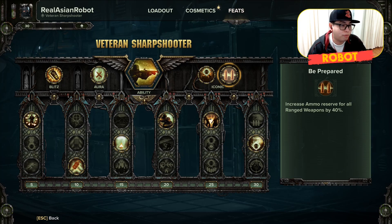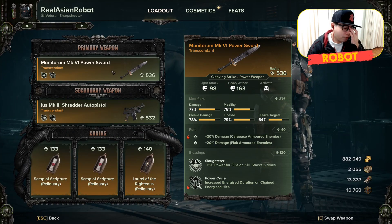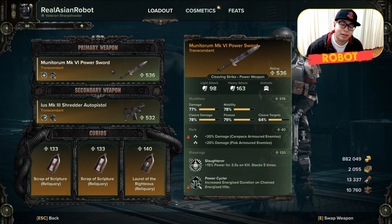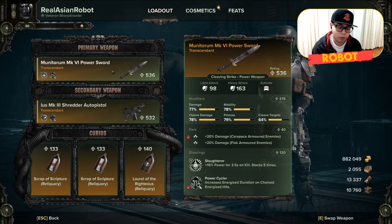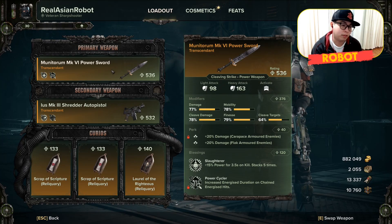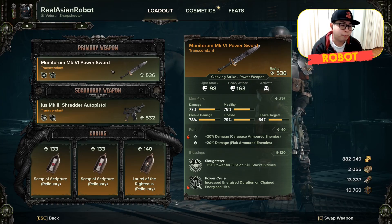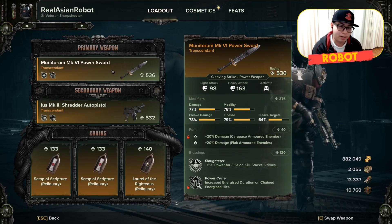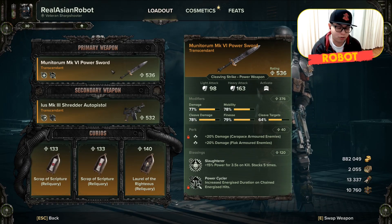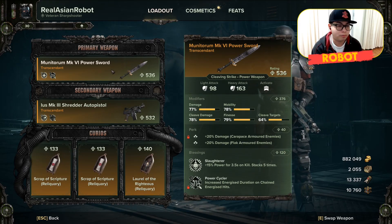Alright, that covers it for the feats and now we're going to go over to the loadout. For your melee weapon, try to choose something that can help you deal with the two weaknesses of this build — Bulwarks and Crushers. You need something that can either open up the shield or just get through thick armor. The Power Sword does that absolutely. For Bulwarks you also have to use a grenade to open them up, but basically this is your anti-armor weapon.